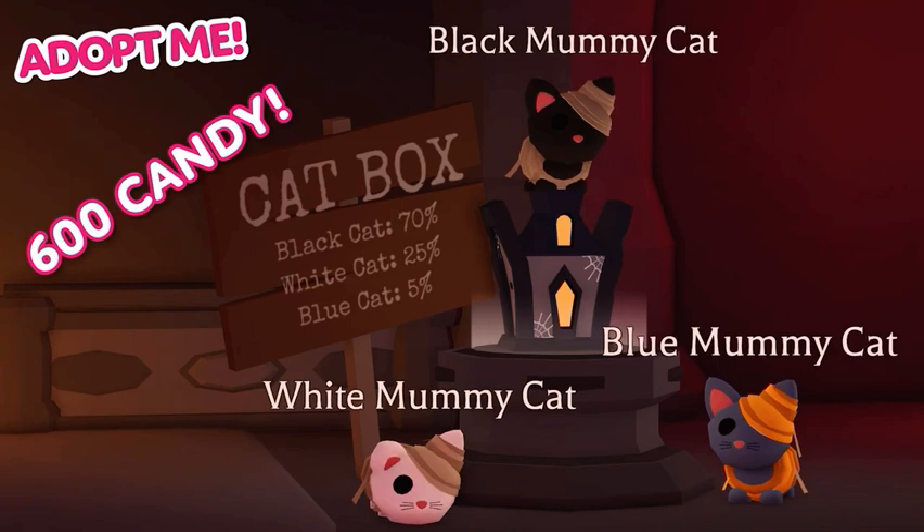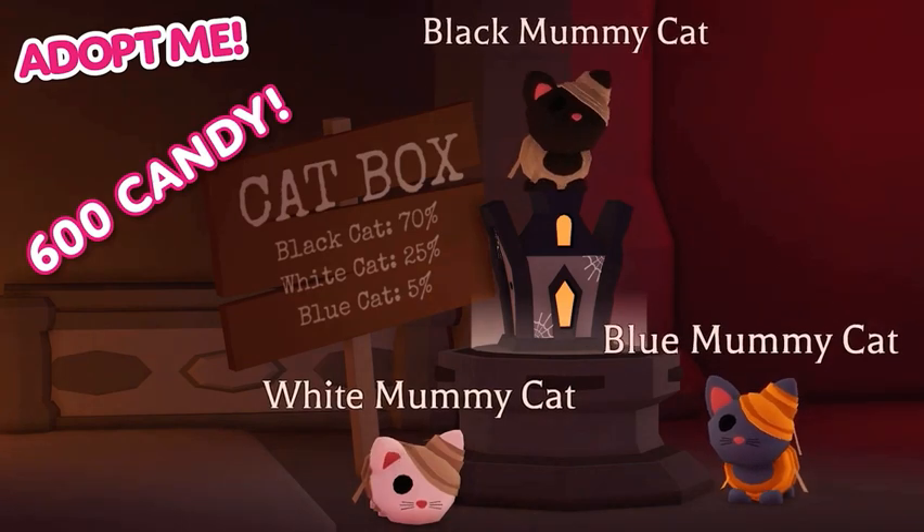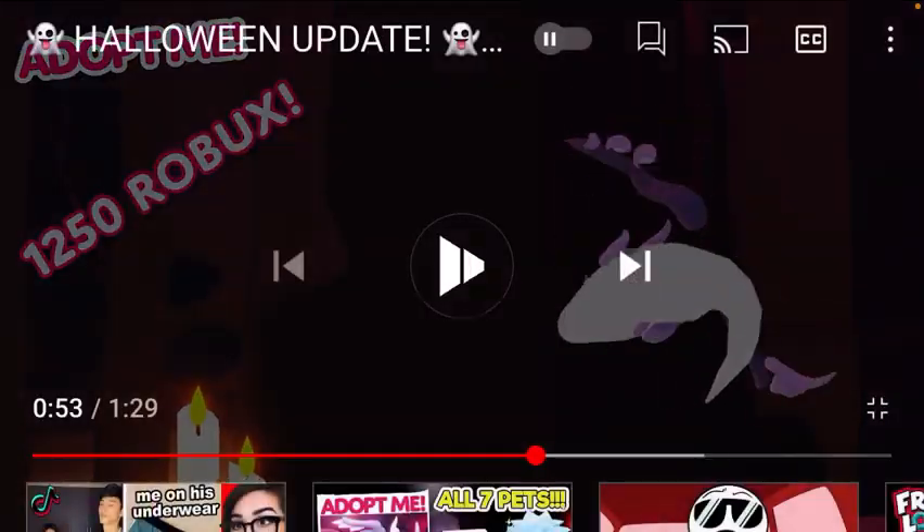Oh my god, cat box! 70 black cat, white cat 25, and blue cat 5 — though that looks like a gray cat, I'm not gonna question it. Black, white, and blue cats — cool! And I was correct about the cat box. For 600 candy you can open a cat box and get one of three mummy cats in return.